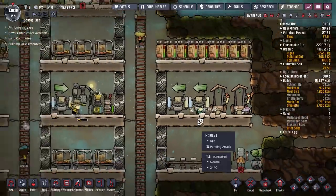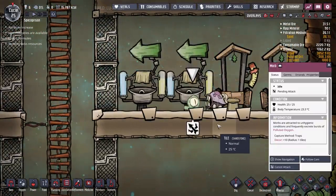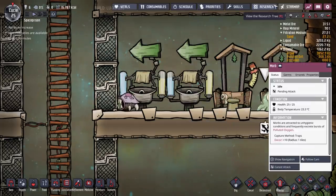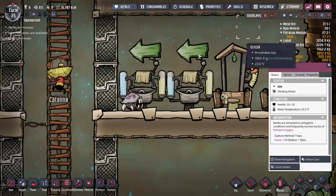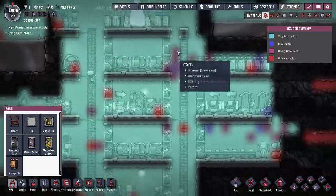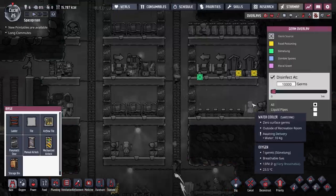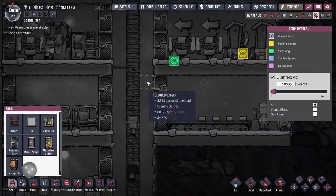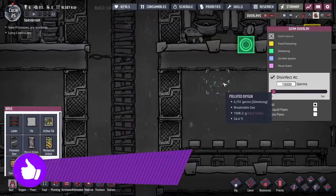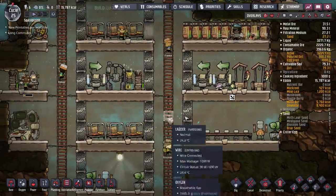We're going to attack him. We need to pending attack. Is someone going to come along and do that for us? We've got so much oxygen in our base — this oxygen will kill germs anyway, so I don't think we've got a huge issue. We've got some slime lung there — 4,124 — it's moving around. 5,000. There's quite a bit of slime lung, spreading around.